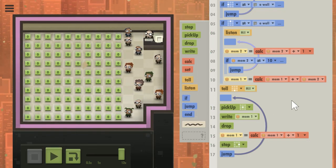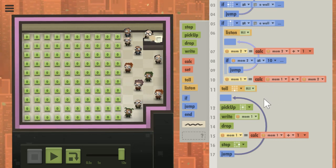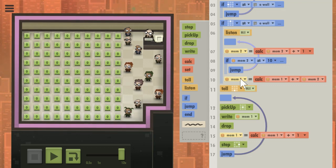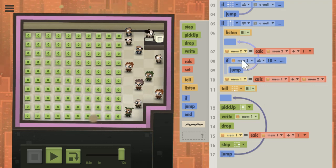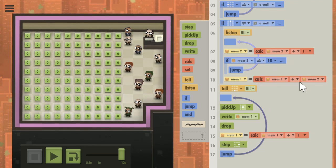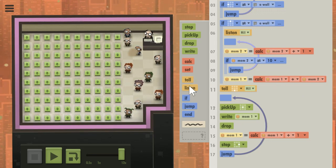So there's an additional thing that has to be done. After they do the calcs to add mem2 — which is 10 — to mem1, I also need to add the value above.